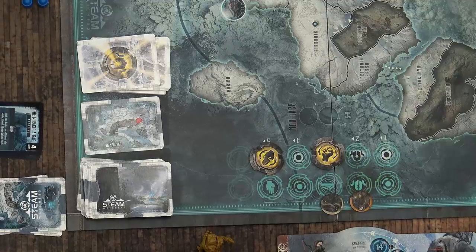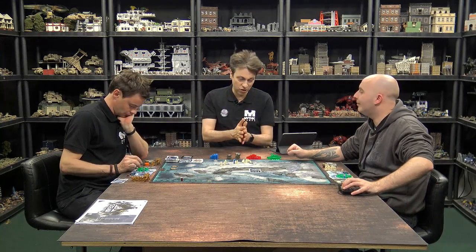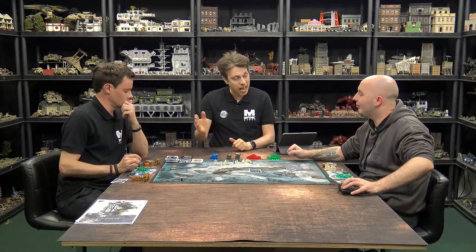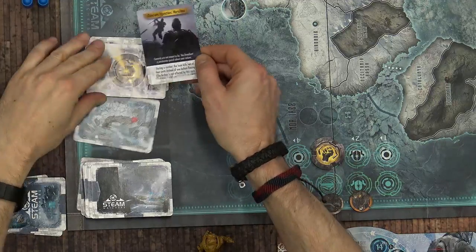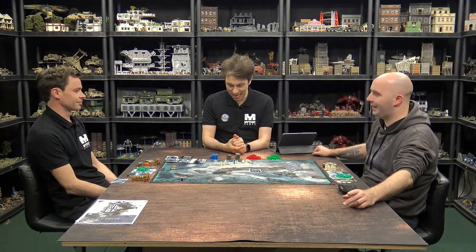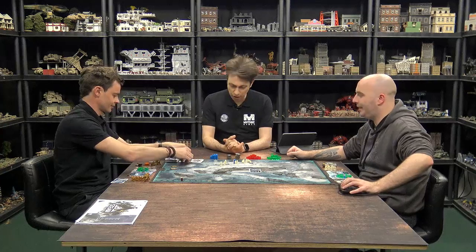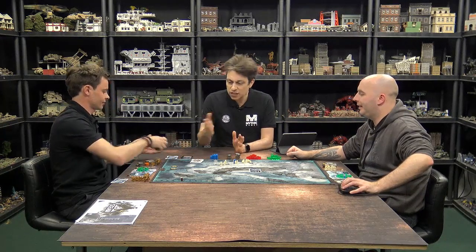The second position is the Archon. When you become an Archon, you have the ability to anticipate some of the events that are going to happen during the year. You draw two event cards and read them. These event cards won't affect the Archon negatively, but they might have bad effects for other players. You choose one and put the other at the bottom of the deck.